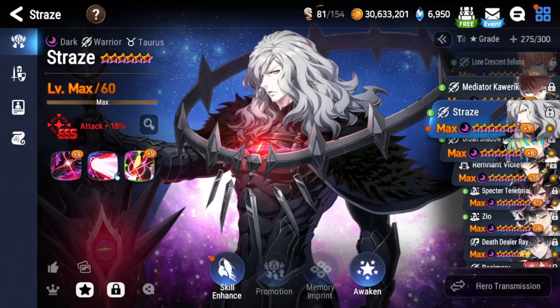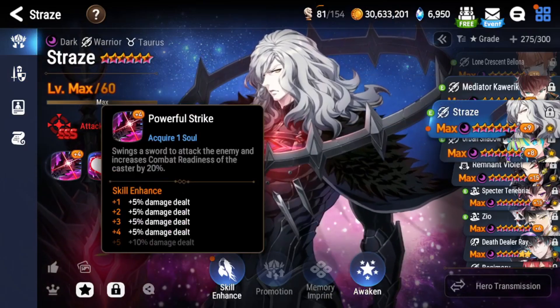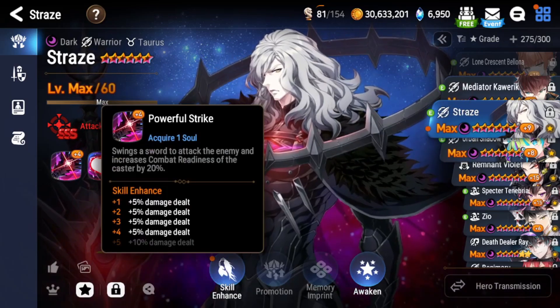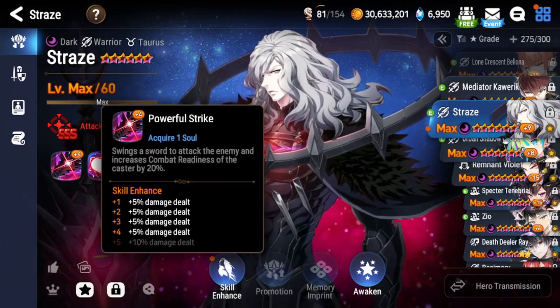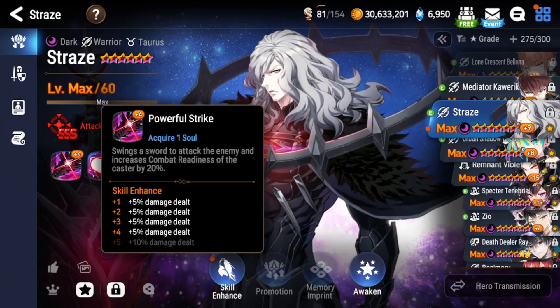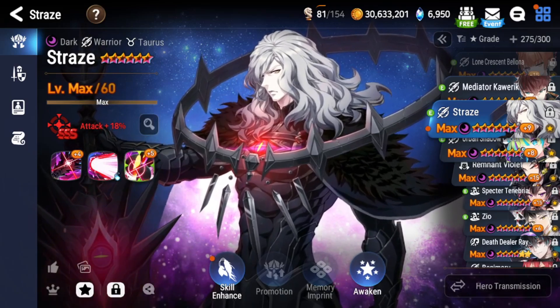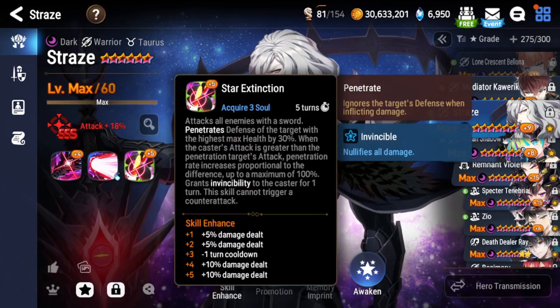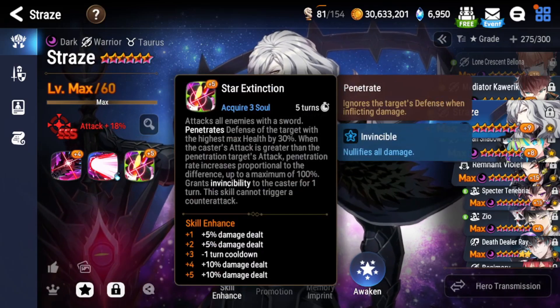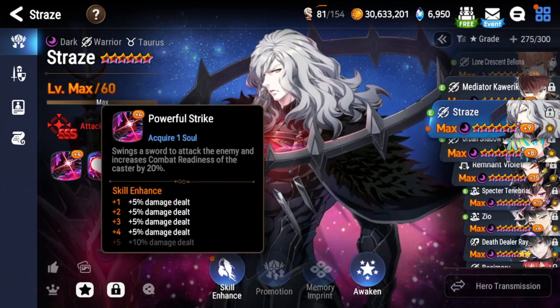Let's talk about his Molagora setup. Mine's actually not great for PvP — I have him on a PvE mola setup, which is S3 maxed out, and then S1 with some molas for dual attacks from Aros and one-shot hunts and Camilla. Not the most optimal mola setup, but for PvP you want your S3 maxed out — you actually need this maxed out. Ideally you want your S2 maxed out as well, and S1 doesn't really matter too much.